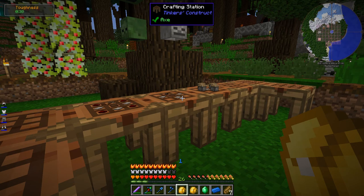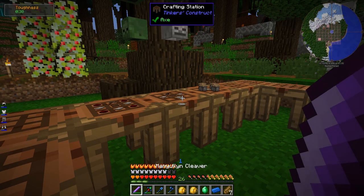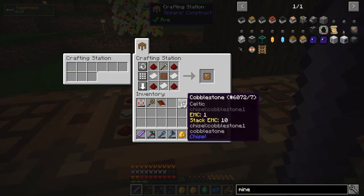I wanted to do a couple things: suck everything up that's just general mining stuff — ores and things like that — that I just want to take back and process. And I also wanted to delete the garbage I get while mining, like stacks and stacks of cobblestone and stuff like that.